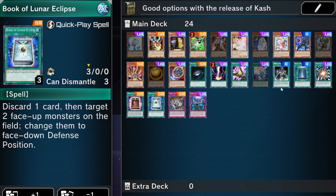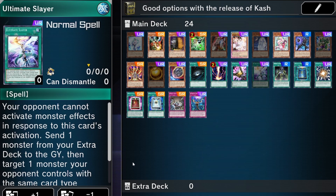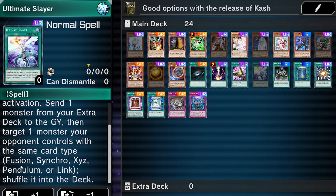Swords of Concealing Light works the same as the Book cards except there's no cost — you just activate it and flip everything face-down on your opponent's side of the field. Since it's continuous, just activate it first; if they have a negate, try to play around it. Slayer is another option they can't respond to with their monster effects. The downside is that Xyz monsters specifically don't have great Xyz send targets for effect, unlike Fusion, Synchro, or Link monsters which have Garura, Halqifibrax, or Sunny respectively.